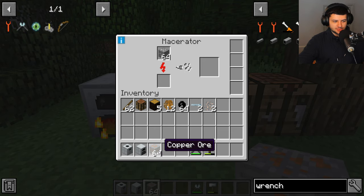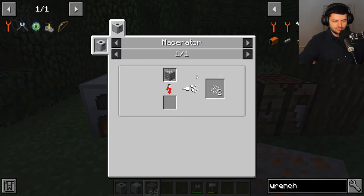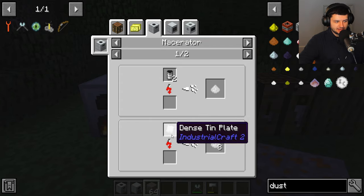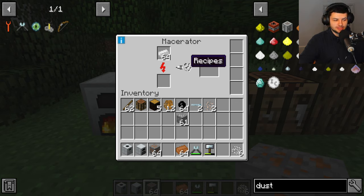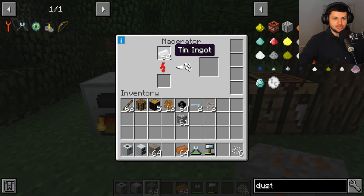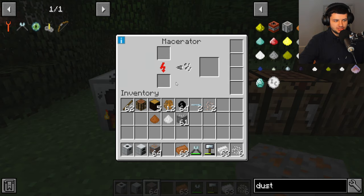The process for bronze is: mine the ore, smelt it in a furnace to get the ingot, place the ingot in the macerator to break it down into dust. Then combine tin dust and copper dust in a 1:3 ratio — one tin to three copper — to get bronze dust. Smelt the bronze dust in a furnace to compact it into bronze ingots. With six bronze ingots you can craft the IC2 bronze wrench. Right-click on a machine with the wrench to pick up the whole block safely.